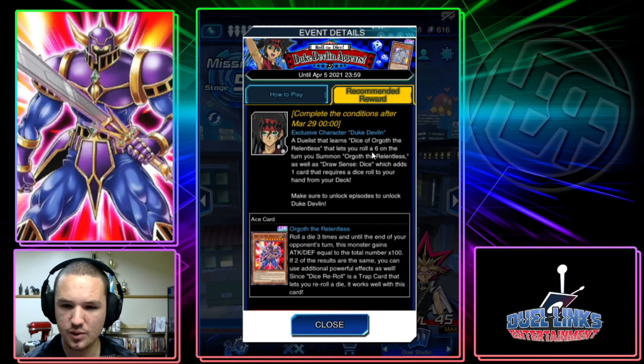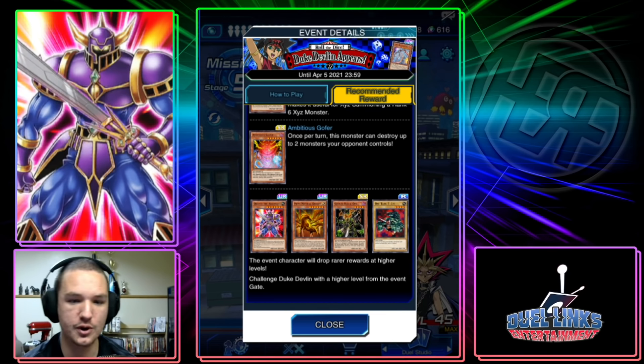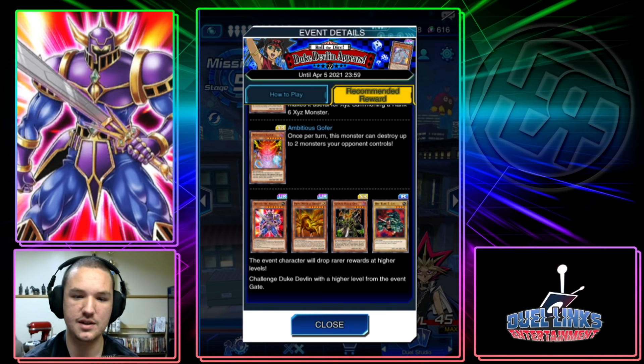So the skill says only sixes — that's only sixes, which is 6 times 3 which would be 18. That still only gets it to 1800 plus 2500, so that's about 4300 — pretty decent until the end of your opponent's turn. Then if two of the results were the same, apply the appropriate effect; if all three were the same, apply all of those effects.